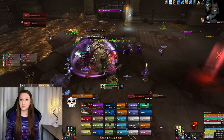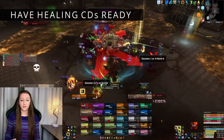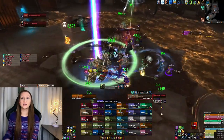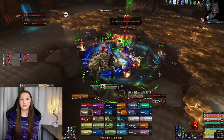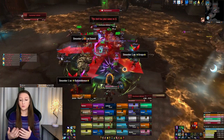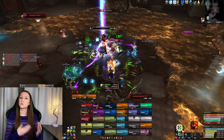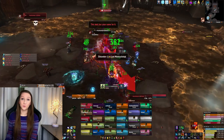The last tip for heroic Huntsman Altimor is to make sure you have enough healing cooldowns to get through phase three. We started to fall behind on our first kill, lost a couple of people. I had Tree of Life toward the beginning of phase three and Tranquility toward the end. Our Resto Shaman actually died and reincarnated just to drop Spirit Link, then I popped Tranquility and that boosted everyone up. Make sure you use cooldowns early enough in the fight that they'll still be available in phase three.